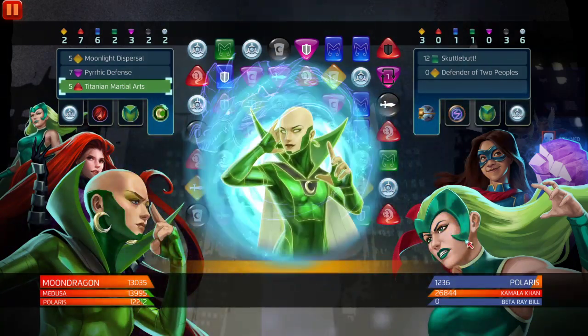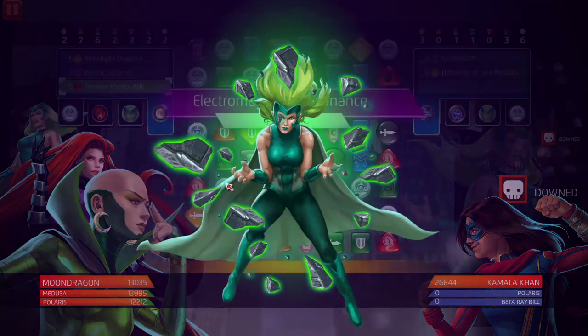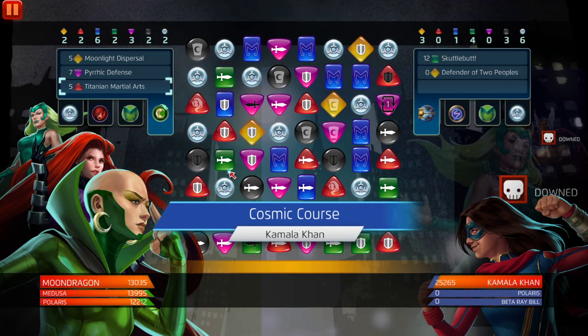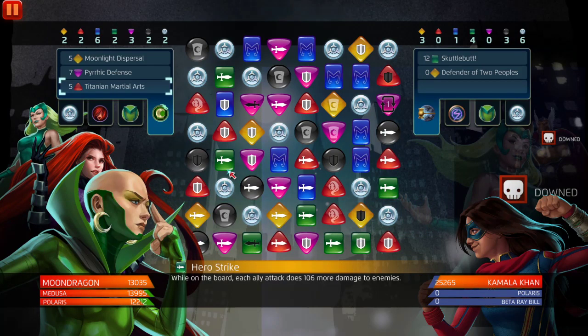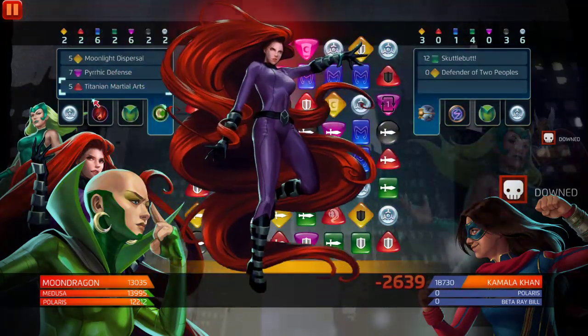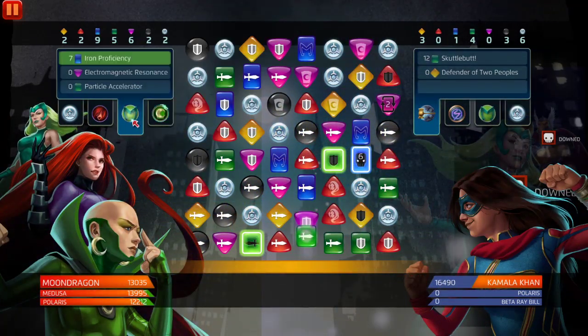Oh no, I wanted to keep Polaris alive — oh well. Look how dominant this team is. Tell me in the comments: if you went up against this team in four-star land, you would have lost — it doesn't matter. Moon Dragon's just too good. Purple, blue, green — none of them run green, which is kind of an upset. Particle Accelerator is green but it's passive.